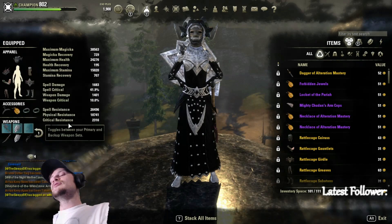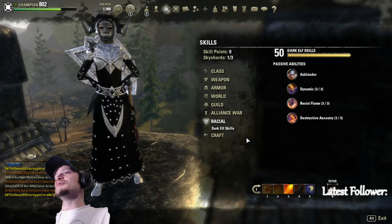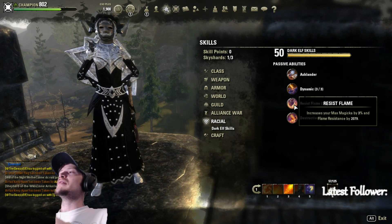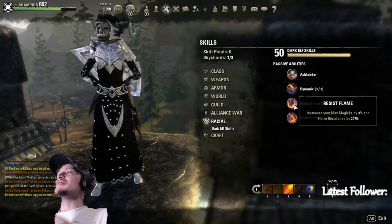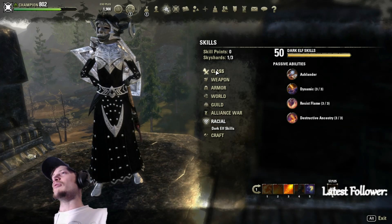As we look at skills, I would suggest being a Dunmer for a magic DK. It's going to give you your Destruction Ancestry, increasing your flame damage by 7%, and it also gives you resistance plus a full 9% increase to max magicka with a 6% increase to max stamina.